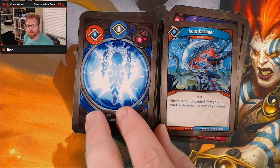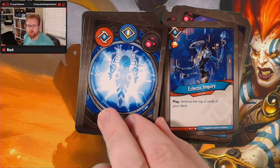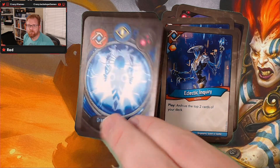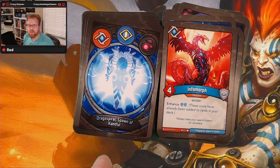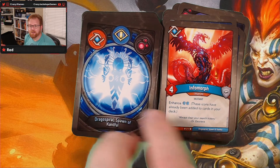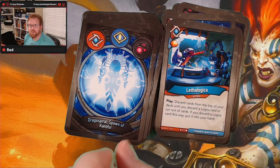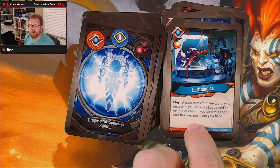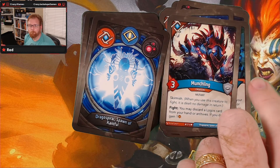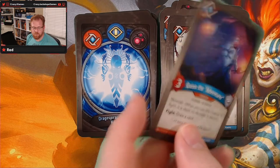Over to our Logos. We've got an Auto Encoder, Eclectic Inquiry — a couple of them, so building some archive there. Infomorph — more great artwork. And that's where the enhances are coming from, plus card enhances. Letho Logica. Munchling — just one.